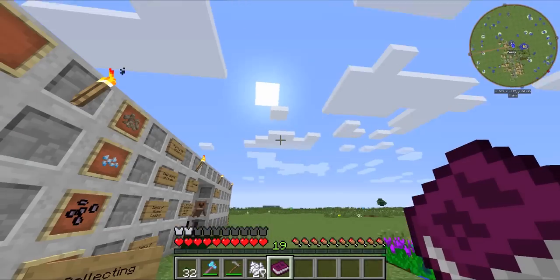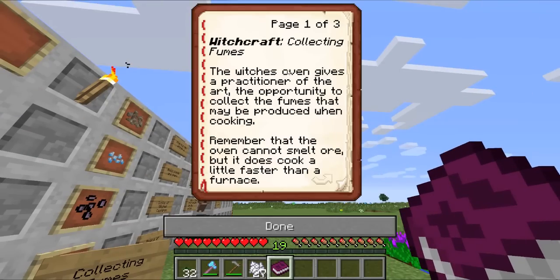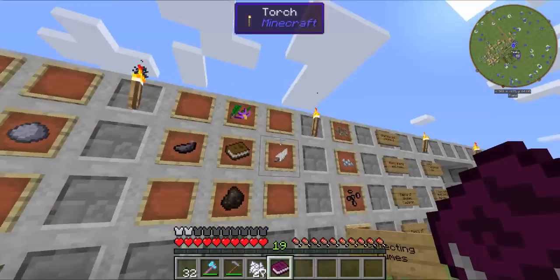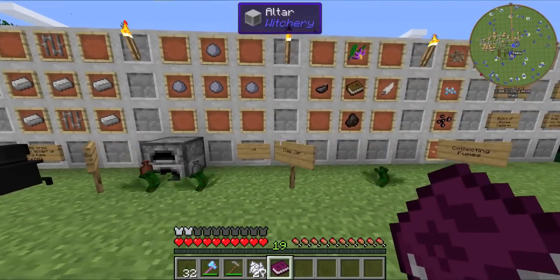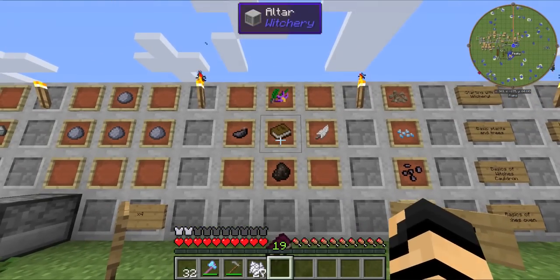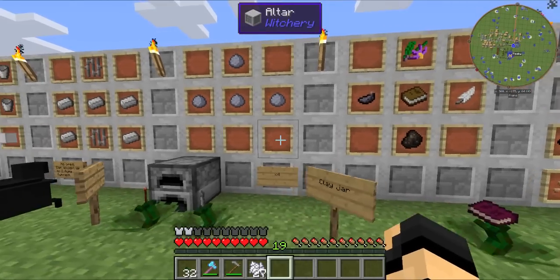— not coal. I tried it with coal, it does not work. But you'll get a few pages on how to get started with making the Witch's Oven, which is what we're going to get into next. It's also just a really good guide in case you need a little help.